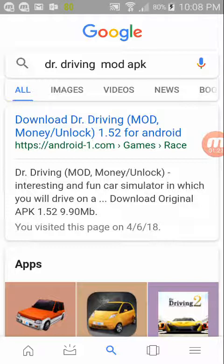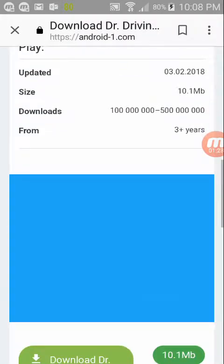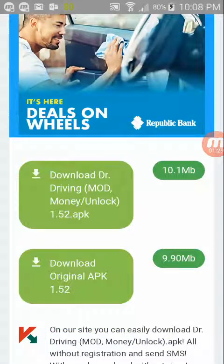So we're going to press mod, money and slash unlock. I'm going to press download Dr. Driving 2 money and unlock.